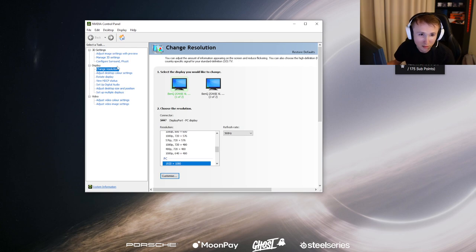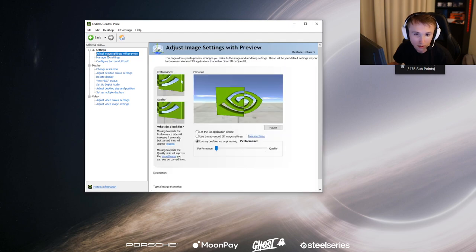Boom. NVIDIA settings. So we have 360 Hz here. I open NVIDIA. All I do is, normally I think you have here. I go here. Boom, apply.